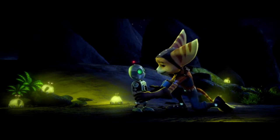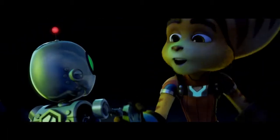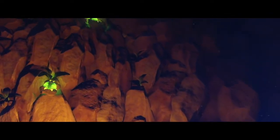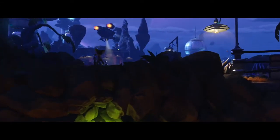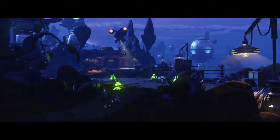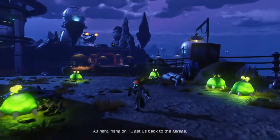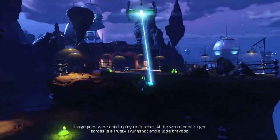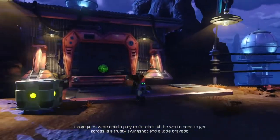The original level was set in the daytime, but this one is not — a big difference that has completely changed the atmosphere of the level. The little frog creatures originally on Planet Veldin are gone now, but for some reason the Blarg — the main enemies from Ratchet and Clank — are on Veldin, which is weird. Just some interesting little changes.